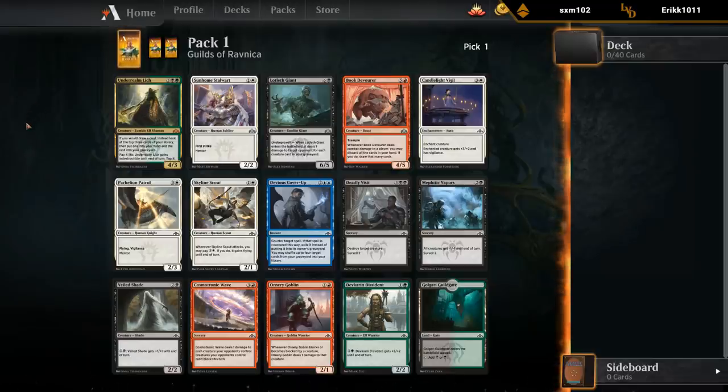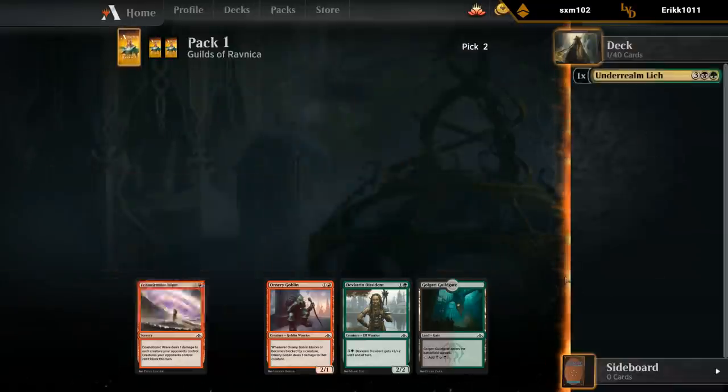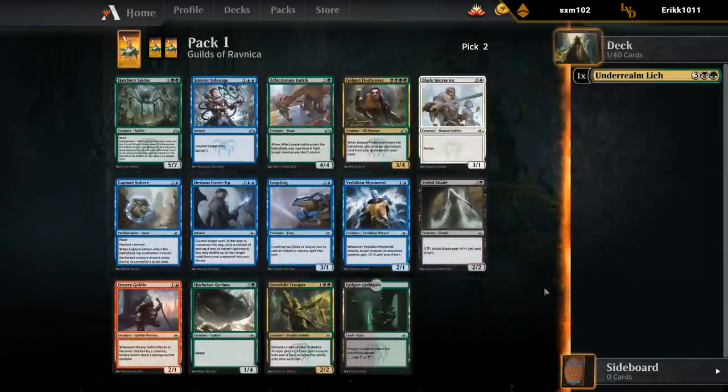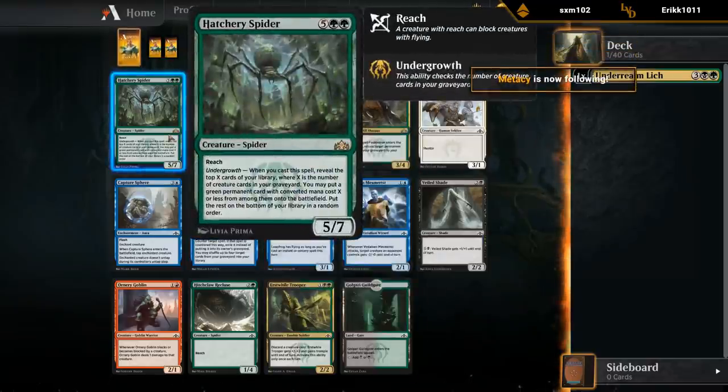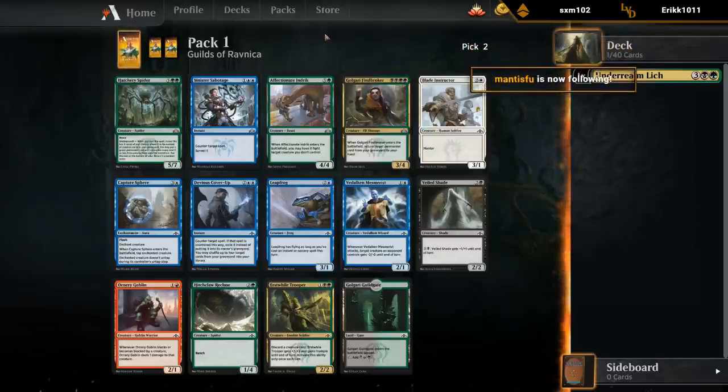Guildgate, Dissidents, Deadly Visits - not gonna wheel. But maybe Veiled Shade or Vapors. Let's take the Lich here and see if we can draft Golgari back-to-back. Well, definitely get rewarded here - pretty stacked Golgari pack. Spider - I'm not really considering too much. Mainly the Finebroker and the Indrik, and they're both excellent, so which one do we prefer?